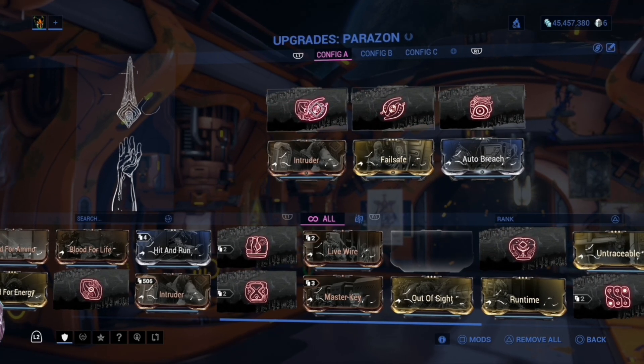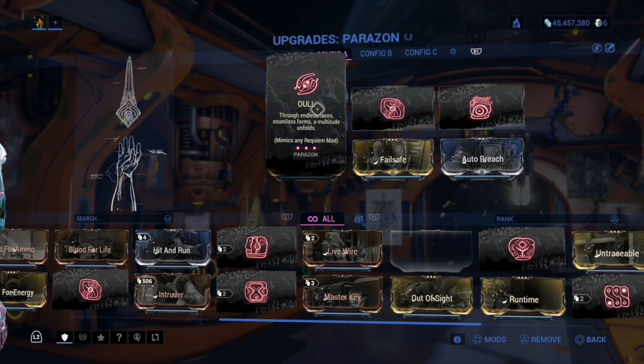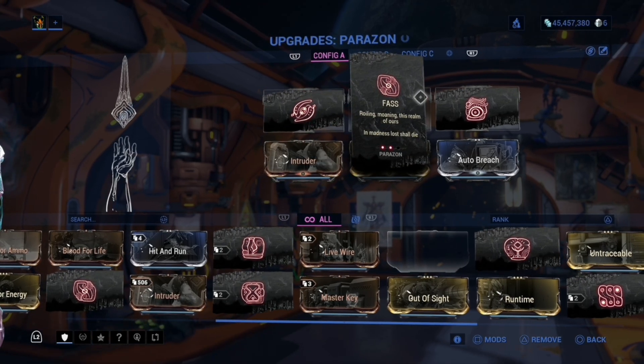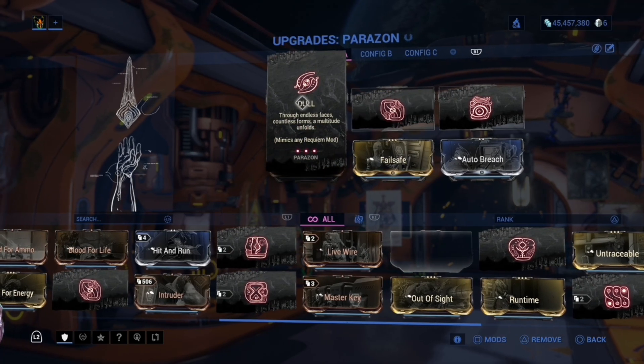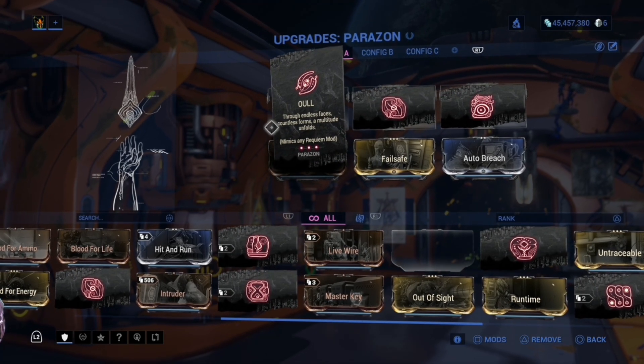If I have this Oull mod at the beginning, that will automatically be filled out, and then I still have to guess for the second or third Requiem mods or wild cards.